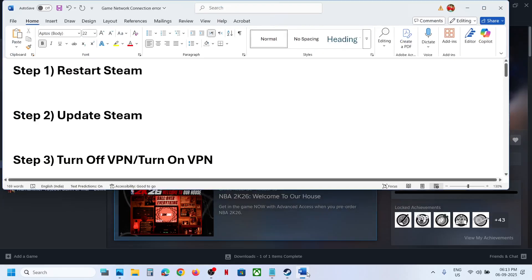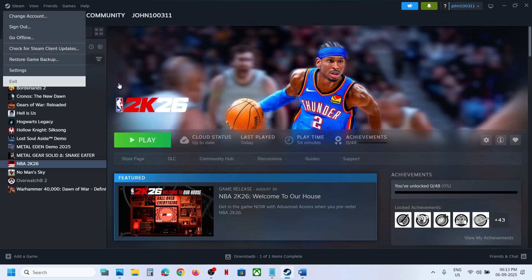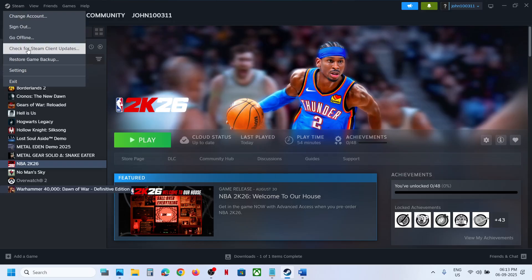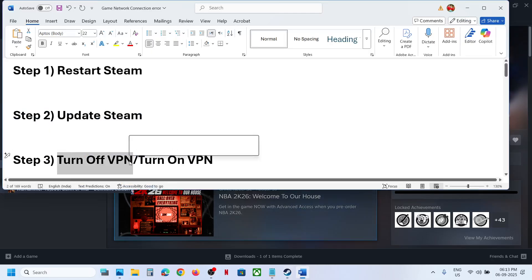The first step is to restart Steam. Go to Steam, click on Steam, click on Exit, then relaunch Steam and check. The next step is to update Steam — click on Steam, click on Check for Steam Client Updates, and then check.